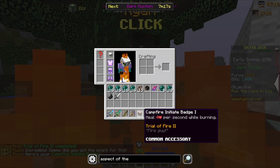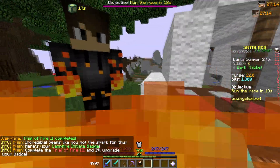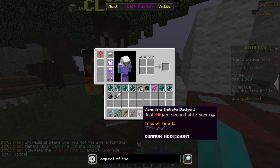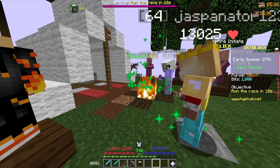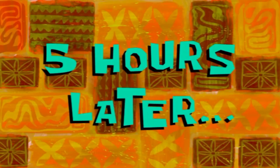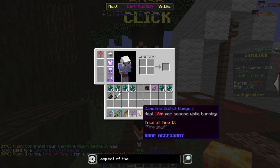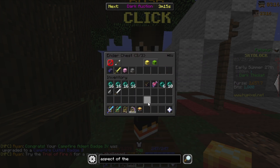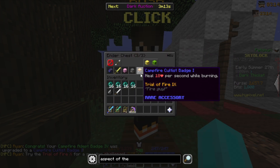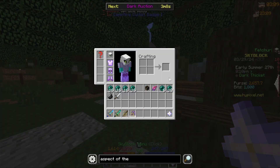We get the campfire talisman and will keep upgrading its rarity. Two hours later, the talisman is now uncommon. Five hours later, after talking to Ryan again, he upgrades our campfire talisman to rare. That's our third challenge talisman — you can go all the way to legendary, but my current setup isn't strong enough for that yet.